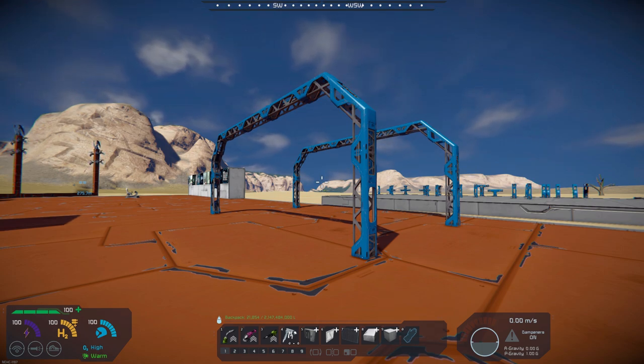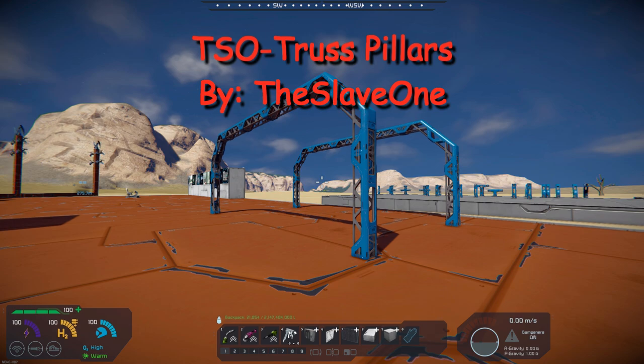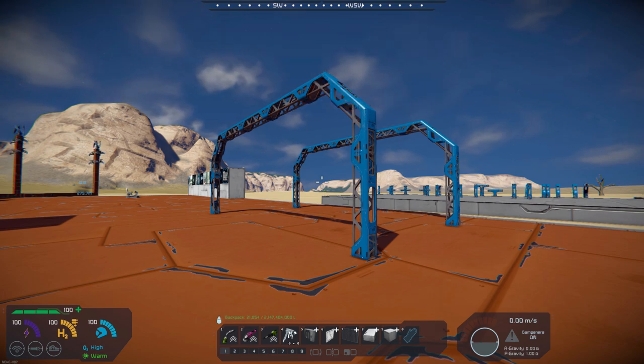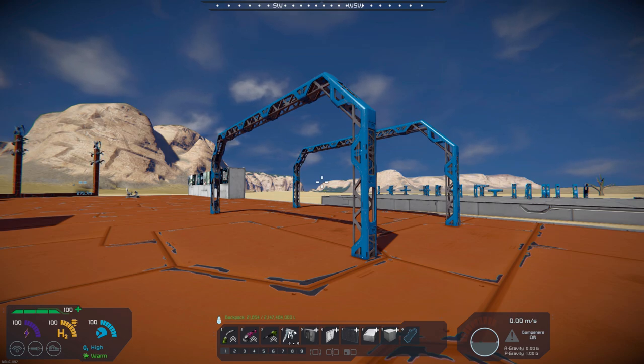Today's mod features some new blocks into the game. It's called TSO Truss Blocks, and it's by The Slave One. This mod features 126 different blocks, so it gives you the ability to have a lot of design options when you're starting to build your bases and your ships.